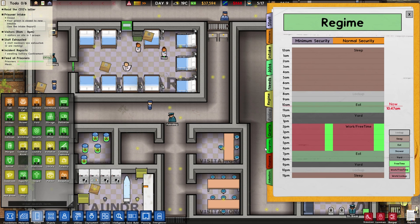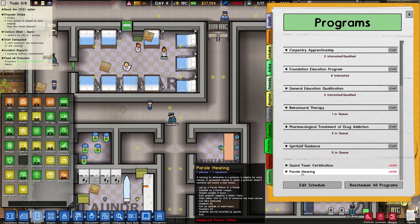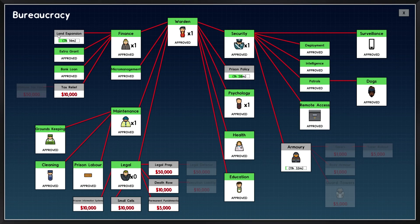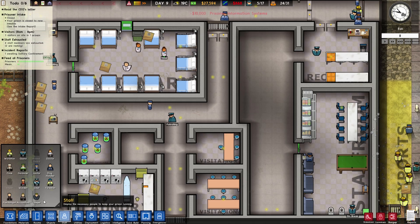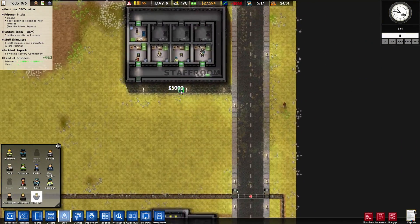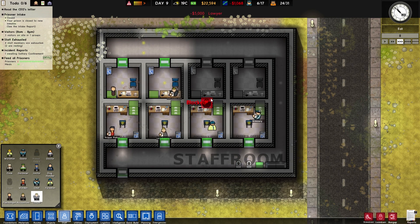Did we manage to unlock programs? Let me see — parole hearing requires prison policy. Psychologist, armory, tasers, death row, permanent pass, small sales, prison information system — why not? We need a lawyer. Staff wise — lawyer — we're gonna place you immediately. Here it goes — a lawyer. Beautiful.